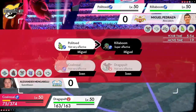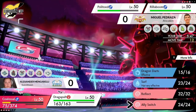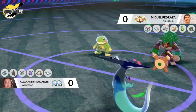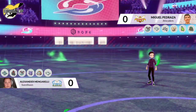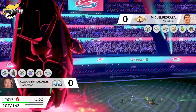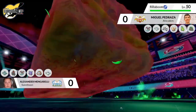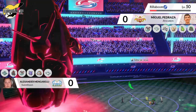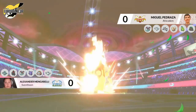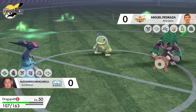Rillaboom coming in for Miguel is going to be able to threaten the Coalossal, which has had its defense reduced by Max Phantasm on the first turn. It does have to be concerned about what's going to happen to Alexander's Dragapult — it hasn't taken any damage yet. Coalossal has basically knocked out a Pokémon and done quite a lot of damage to Polytoed. An ally switch comes out from the Dragapult, redirecting the Grassy Glide into the Dragapult instead, so Coalossal is able to survive and fire off another Max Vocalith going into Rillaboom, doing a huge amount of damage.